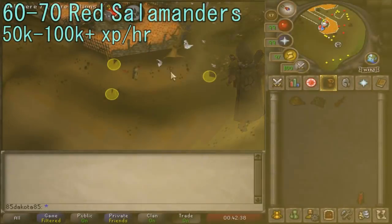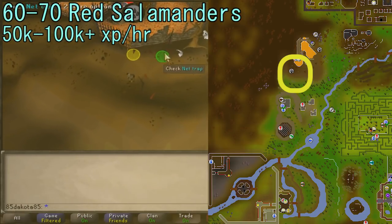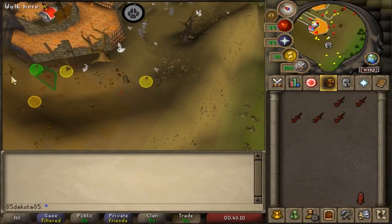From levels 60 to 70 Hunter, it's time for Red Salamanders, which are located in the Hunter spot just north of Castle Wars and are caught just like Swamp Lizards and Orange Salamanders. At level 60 Hunter you can use four traps at once, which helps XP rates quite a bit, and you shouldn't be here that long.